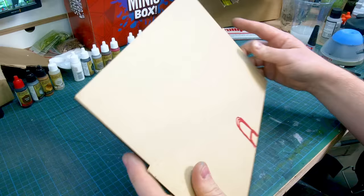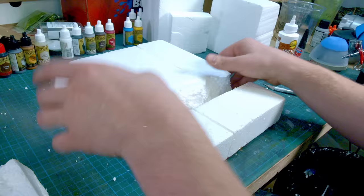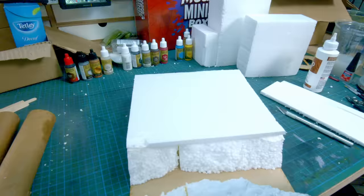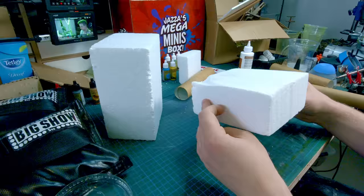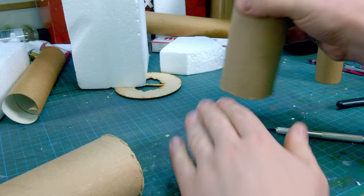With my mini-me base-coated and set aside, it was time to create the home for little old me — a castle. One of the cardboard tubes I wanted to use as a turret was insanely thick and hard to cut, but as you'll see later, that ended up being a huge blessing in disguise.